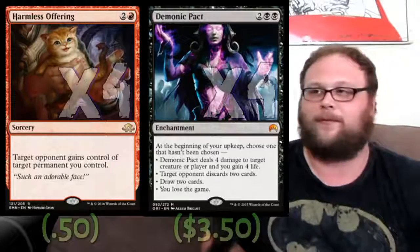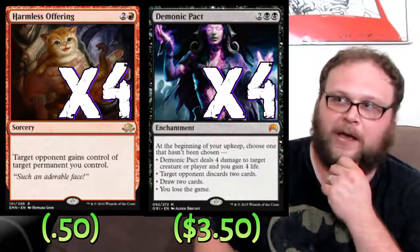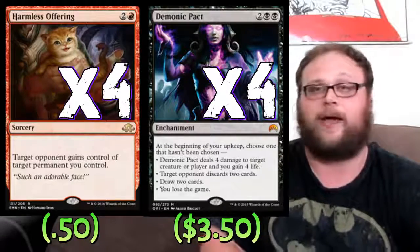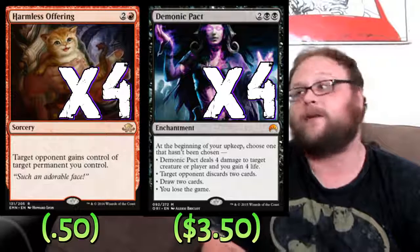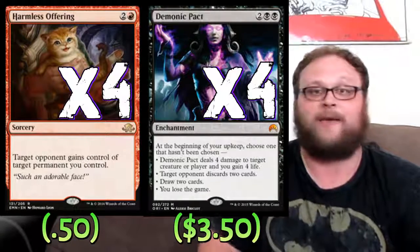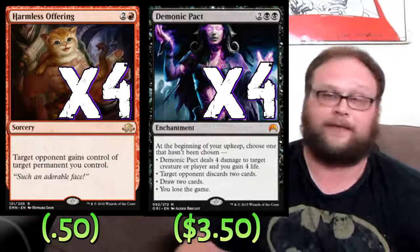We've got to play a four-of Harmless Offering and four-of Demonic Pact. People have been saying, even before Harmless Offering was printed, if we get a new Donate, this could actually work. And they decided, with about three months left in the format, to give us a new Donate. In case you haven't seen the combo: just use every option on Demonic Pact, and because of the way it's worded, you give it to your opponent with Harmless Offering. They'll have to choose the option that loses them the game.